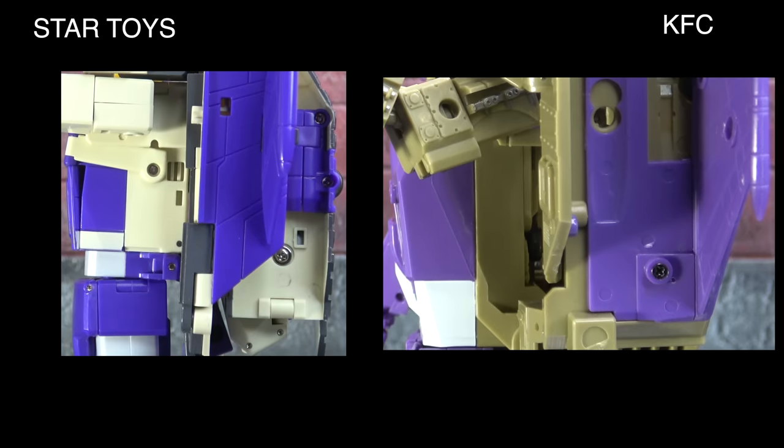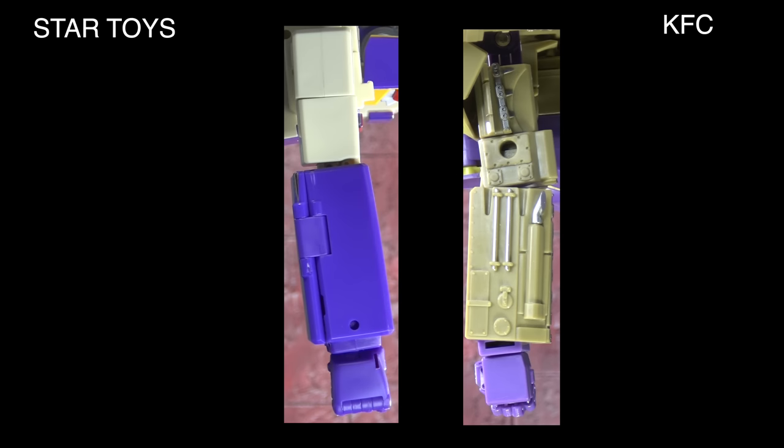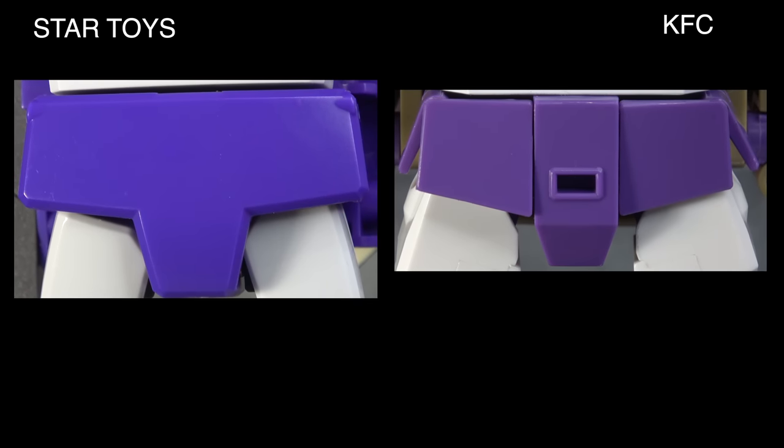From the side, both backpacks are large and I don't find either to be a knockout. For the arms from the front, even though KFC has more sculpted detail it doesn't really come through, so I'm tying them — both are plain and neither has much paint. From the side it's a different story: all the vehicle accents on the KFC arm, both in sculpt and paint, bring it to life so much more than the Star Toys version, so KFC takes the arms.